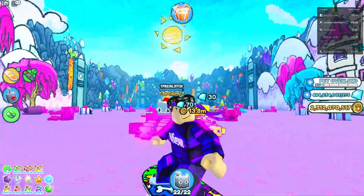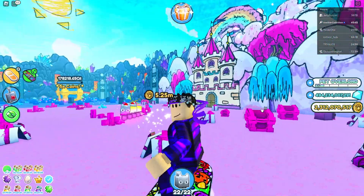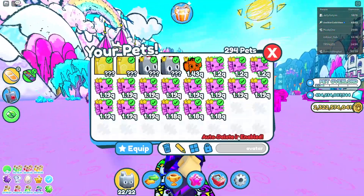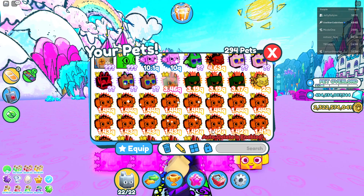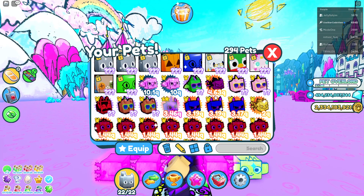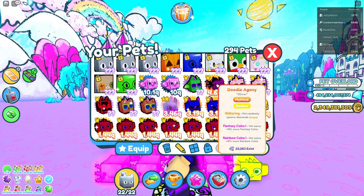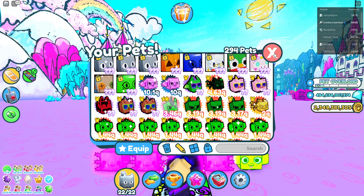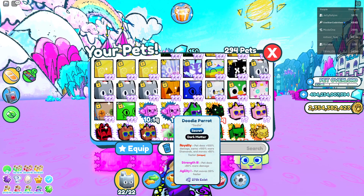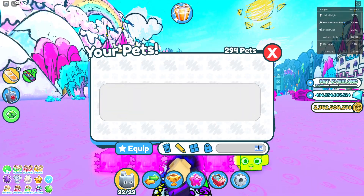I'm going to try and be the first in the world to get the dark matter new doodle agony pet. This is the pet I'm going to convert - it's 4.63 quadrillion as rainbow and I'm going to make it dark matter. It's going to be absolutely insane. Hopefully it's better than this doodle parrot. Make sure you stay tuned if you want to find out how much power it has.